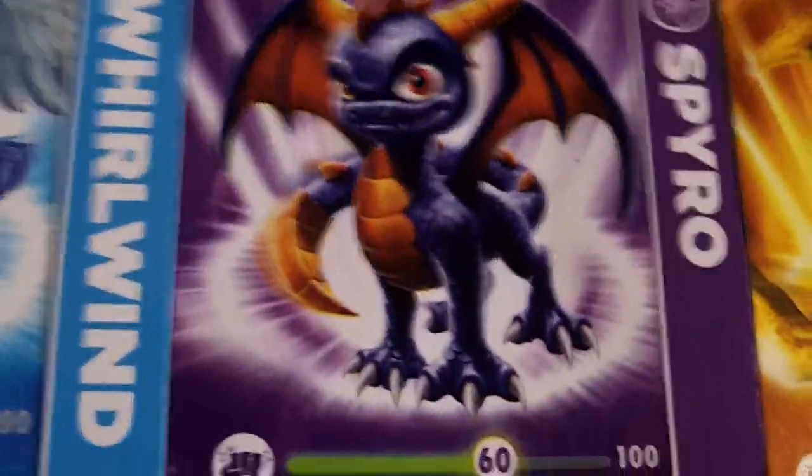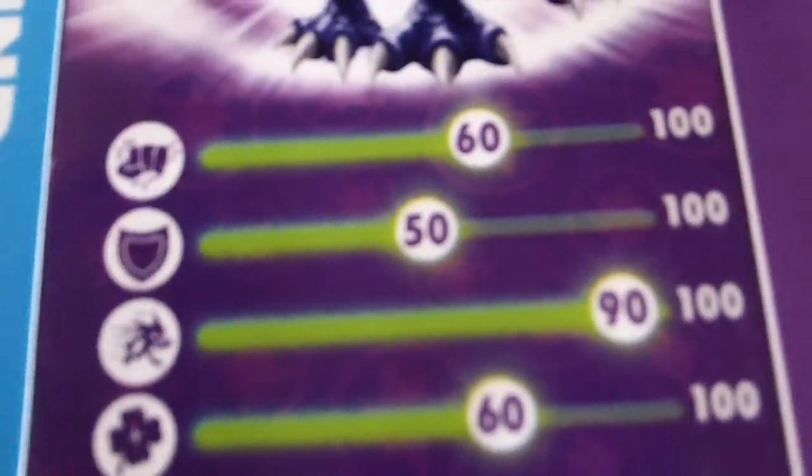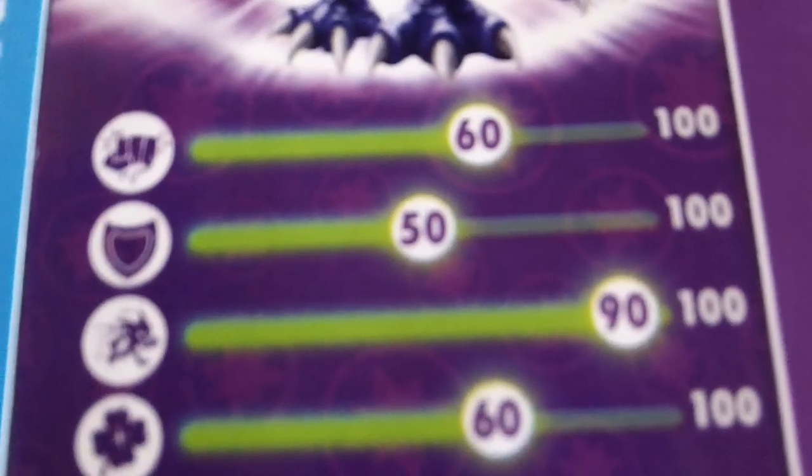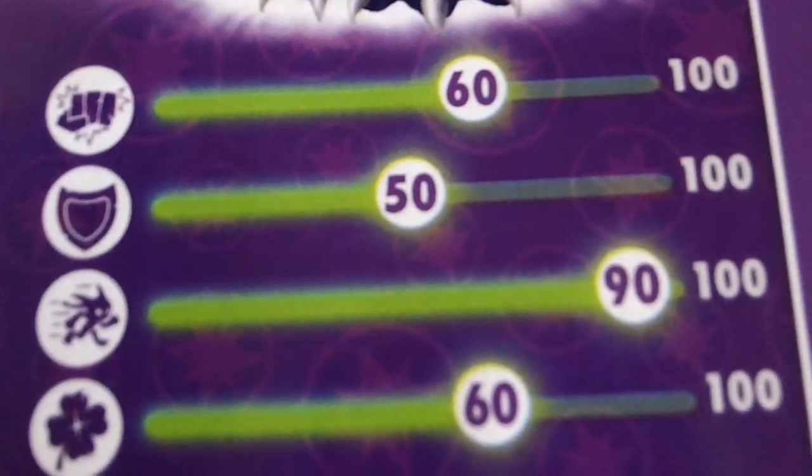Spyro came in the starter pack, I think. His damage is 60, his shield is 50, his speed is 90, and luck is 60.